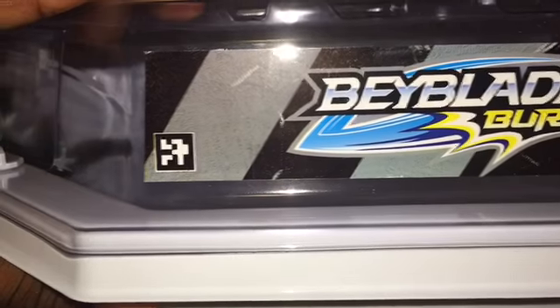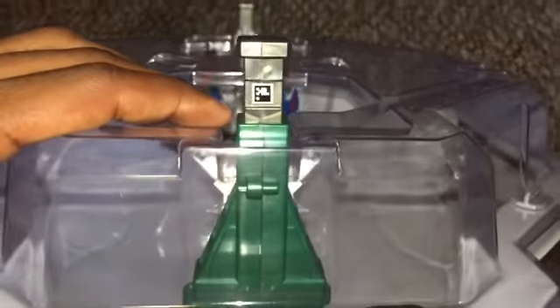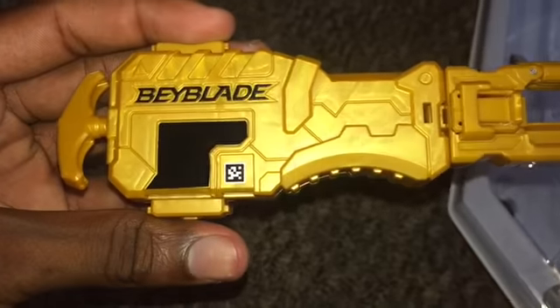The last stadium is the avatar attack battle set stadium. Here's the QR code for the stadium, here's the QR code for Valtryx's sword thing, and last but not least the QR code for Kerbeus's hand or something. And the final thing for this video is the QR code for the golden string launcher from the master kit.